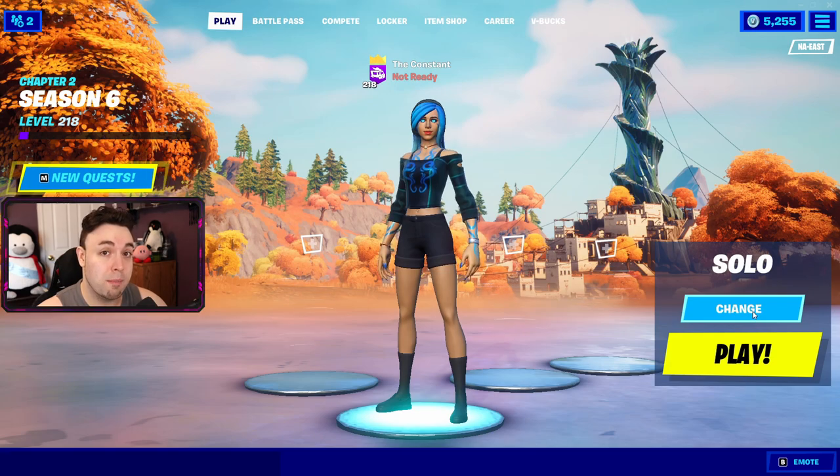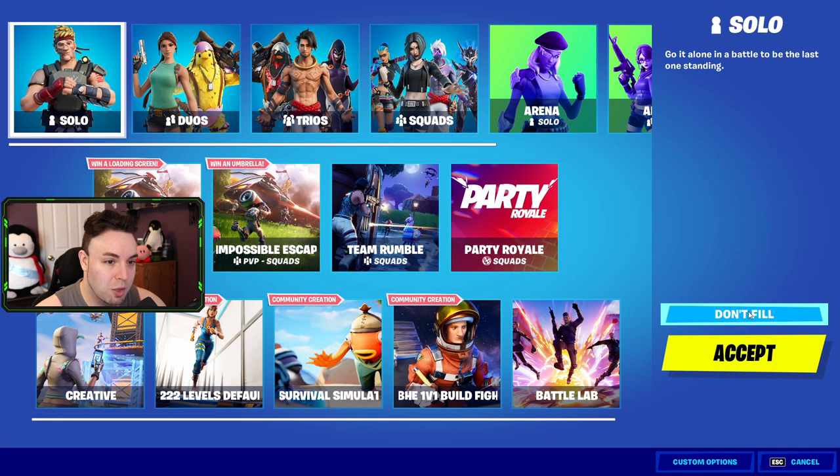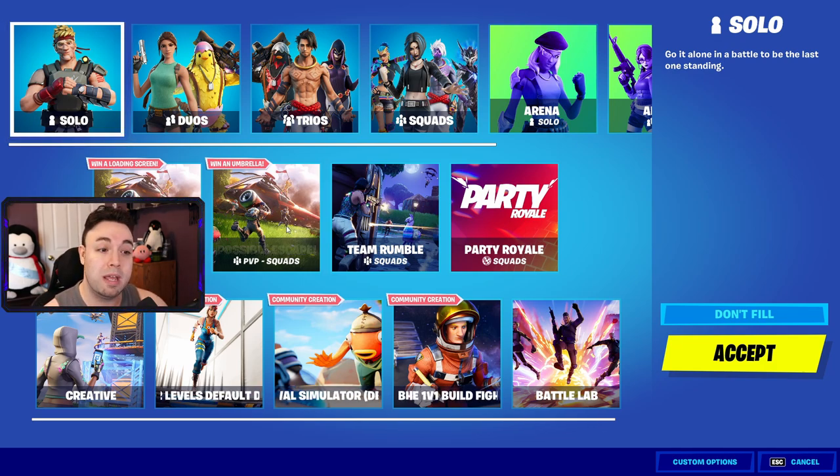To begin, there are two different modes for the Impossible Escape. If you come over here, you will see Impossible Escape PvE and PvP. Both of these modes are squads. The PvE is player versus the environment — you won't be versing any other real players, you'll have real players on your team. In PvP you'll be versing real players. Both of these have some text above them: if you win the PvE one, you get yourself a loading screen, and if you win the PvP one, you get yourself a victory umbrella.